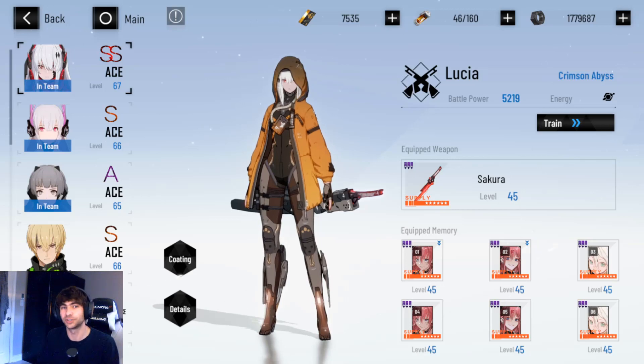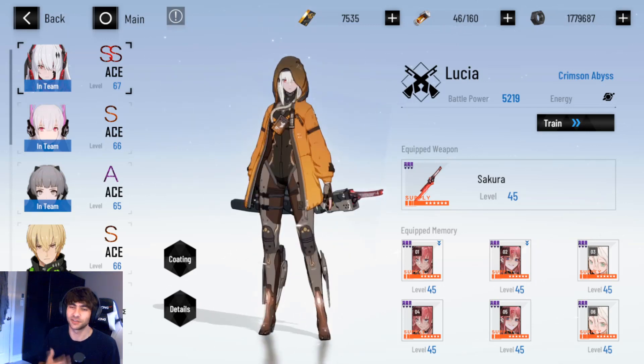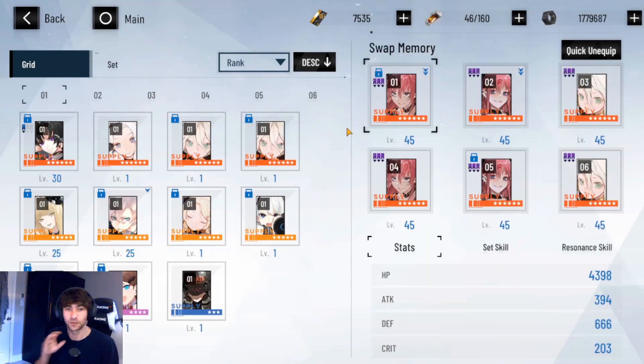You could also use 4-set Frederick, which is really good for a lot of content in the game, but it requires a lot more setup. What I would recommend with the Pattern set is a 2-piece Darwin, because it increases all damage by 3% and can stack up to 5 times every orb used. Every time you crit, physical damage goes up, and every time you don't crit, crit chance goes up. It's a really good setup that increases physical damage — probably one of the best sets for physical damage dealers in the game. The Pattern set is really easy to use right now with Frozen Darkness.